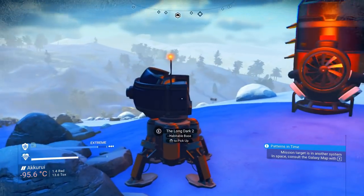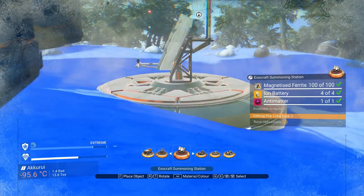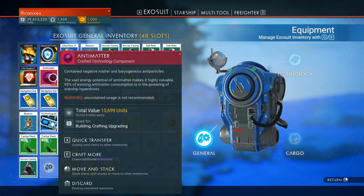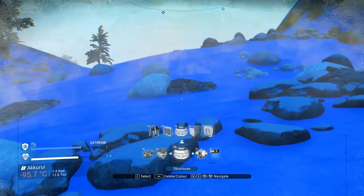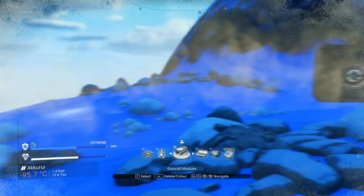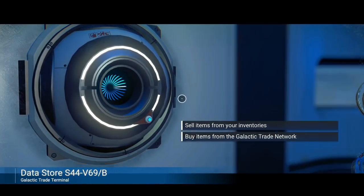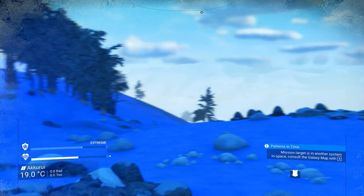That's the road I want to be on. I think we are going to put a permanent Exocraft summoning station here, sort of right underneath our landing pad. Do we have this stuff to make another one should we need to? We need more ion batteries and those take cobalt, so we're just going to buy those outright. I don't ever want to be on a planet and be unable to build an Exocraft summoning station. That's probably my worst fear.